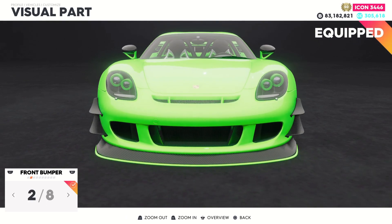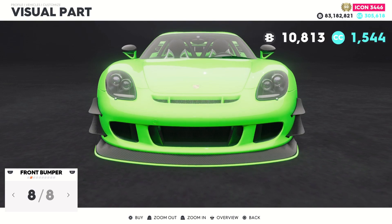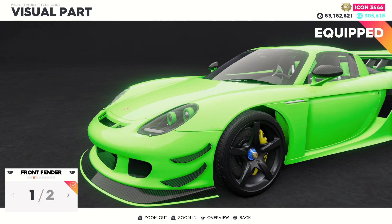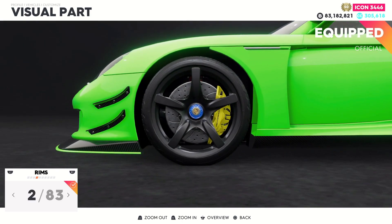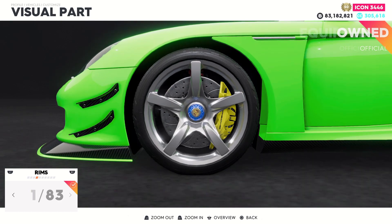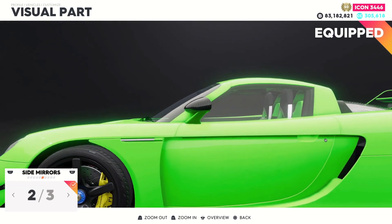Basically the only upgrades you can put on the regular car — you can make it slightly similar, but it won't match perfectly. One of the biggest highlights of the Green Flash are the rims, which are definitely not available on the regular car. The closest alternative rims don't match the ones on the Green Flash.